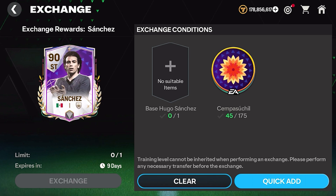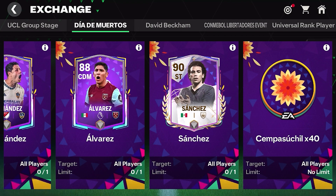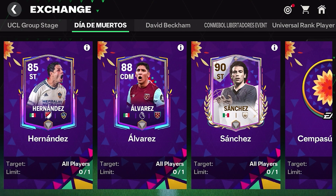They also have an upgraded Sanchez icon card — his base card is around 88 or 89. There's no free way to earn him, so you will have to spend millions of coins to get a copy. The final exchange is probably the most useful as it is unlimited: you get 40 tokens each time, and all you need is one of the event players.